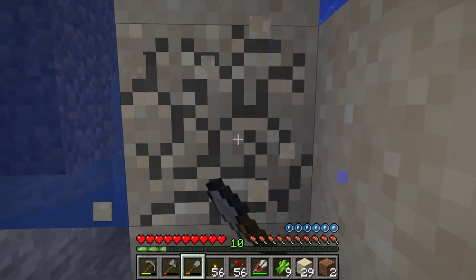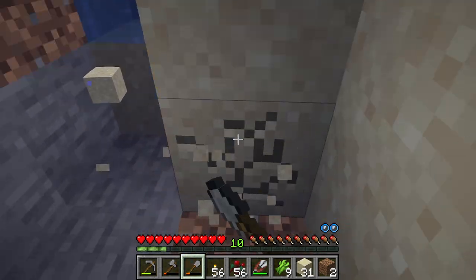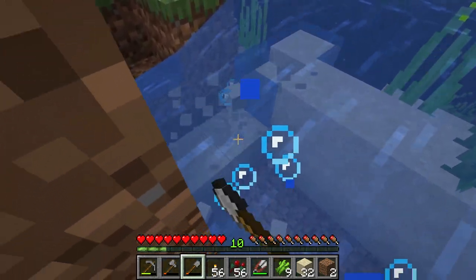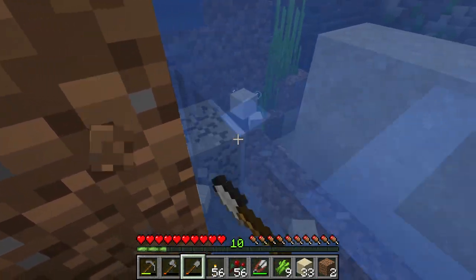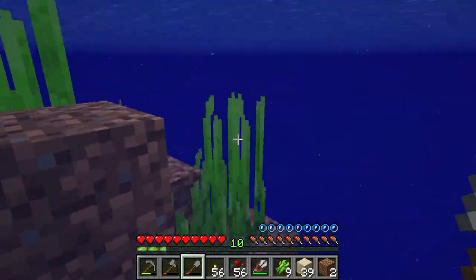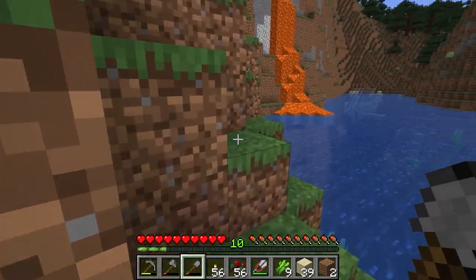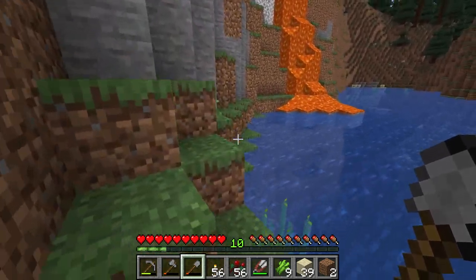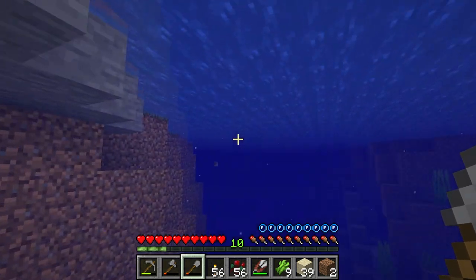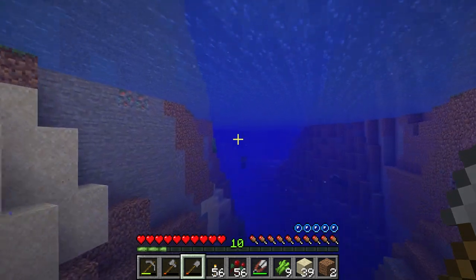We just need the sand so we're going to grab it. Make sure we don't drown here. Something just shot me — oh, it's a drowned with a trident, I'd bet. Let's get out of the water. Yeah, I hear that trident noise — we need to get away from here as fast as possible. The trident will kill us very quickly.